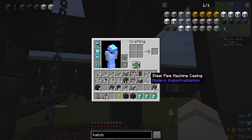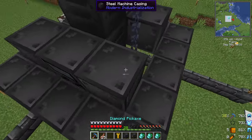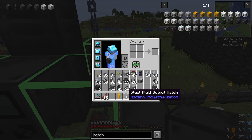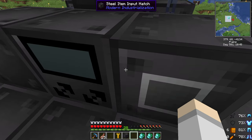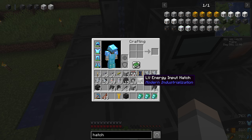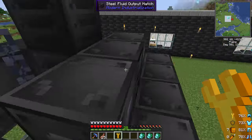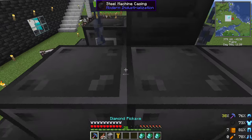It might be up top where we have to do it. Let's figure this out — I did not realize we'd run into this issue. The instructions might have been clear. Oh, I'm an idiot — you show the green ones right here. So we have to do it over here. Item output hatch is going to be over here — and it doesn't really matter, let's just hide it there a bit. Fluid output can be here — we can put them all in one block, which is kind of cool. Our outputs are on that side anyway.